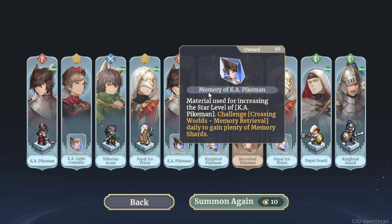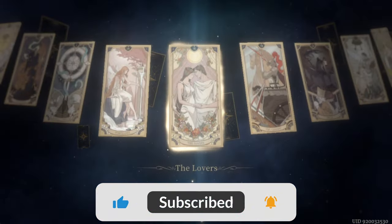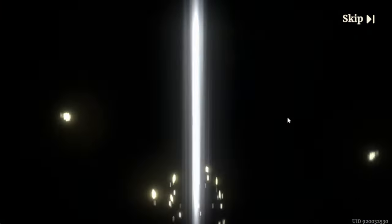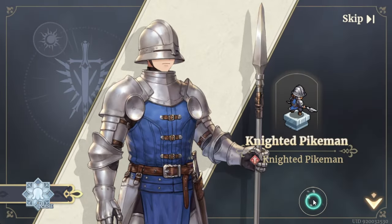More rare, more rare. Okay, so the first 10 summons are just these ones. It's good to be getting duplicates because we get the memory of this hero, which is used for starring them up. So it's still good — it's not bad at all to get a copy. Let's go for the Hermit again.